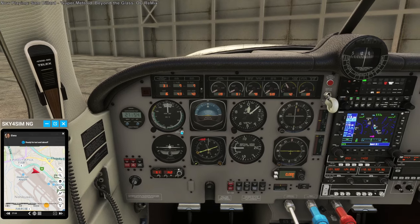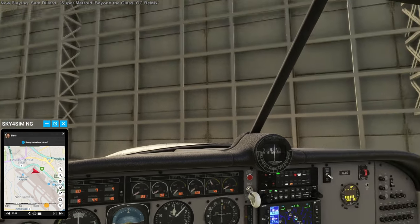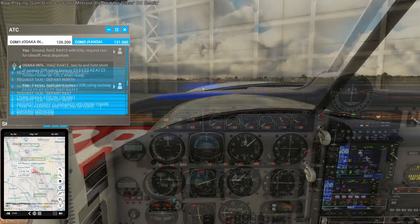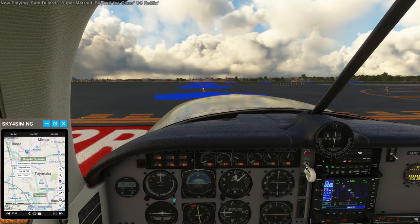You're good to go. Contact the tower for clearance. Okay, depart. That-a-way — west. Tower: Reyes Romeo Alpha 412, at runway 32 right. Ready for departure, west departure.